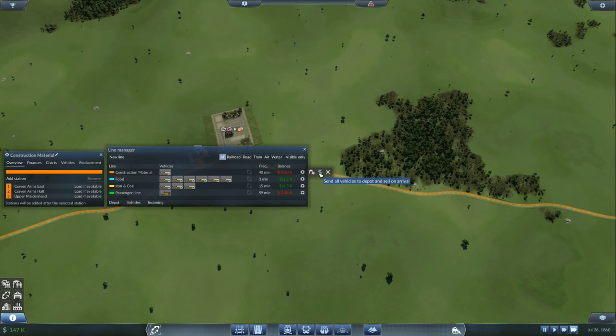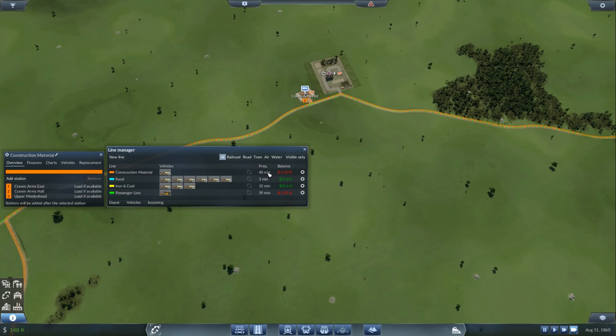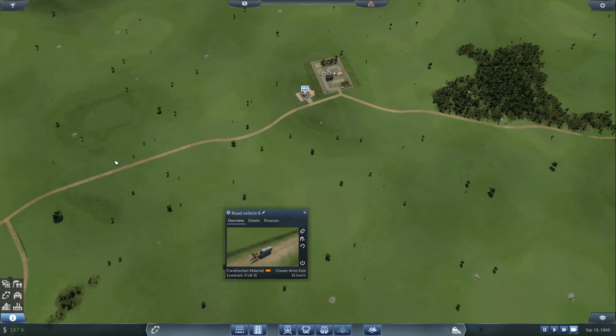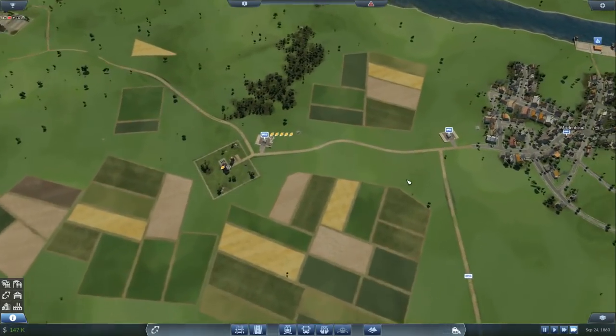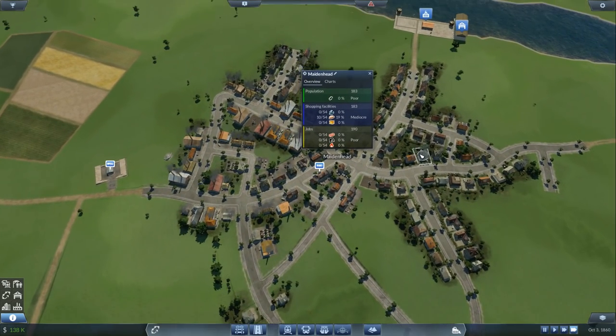Send all vehicles to depot and sell on arrival — don't do that please. We're going to use 40 minutes — that's a bit overkill. We're going to take one of these and assign vehicle eight to the construction material line to balance it out a bit more. We could add one more to even it out. We're getting a lot of food but it's probably not enough. Let's say food and construction materials are taken care of.